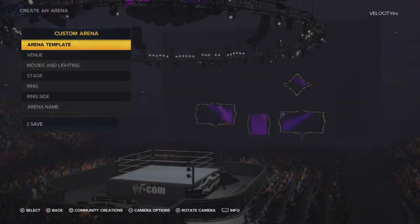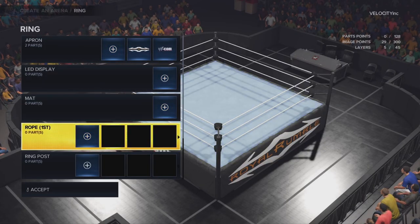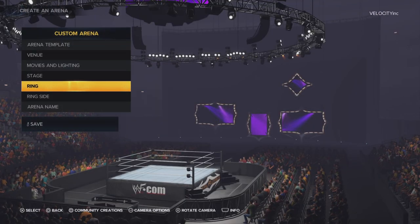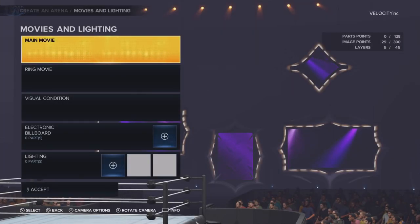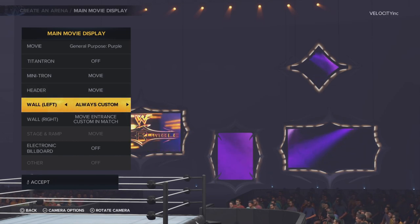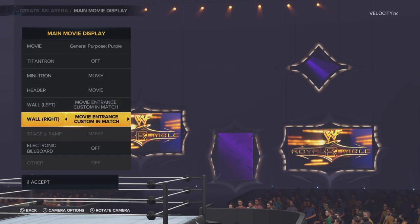This is just my way of fixing it. For instance, my Royal Rumble arena is missing the black ring ropes, and it does look like the Trons are missing the logo. So here's what I do: I just go into moving and lighting, go to the walls, and the easiest way to do it is just left click and right click. Left click and right click. And that fixes the Trons.